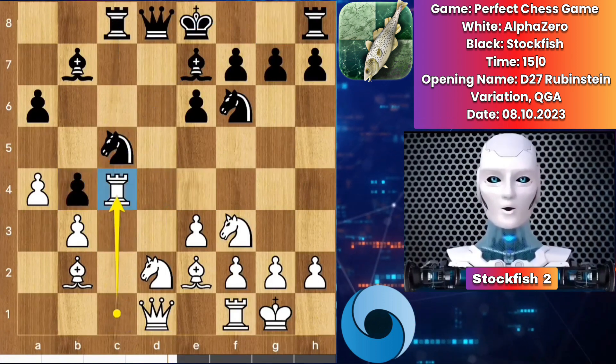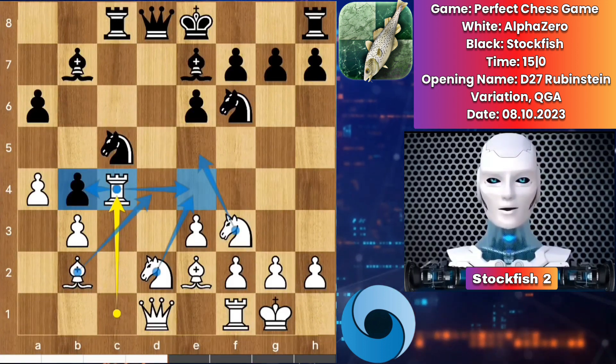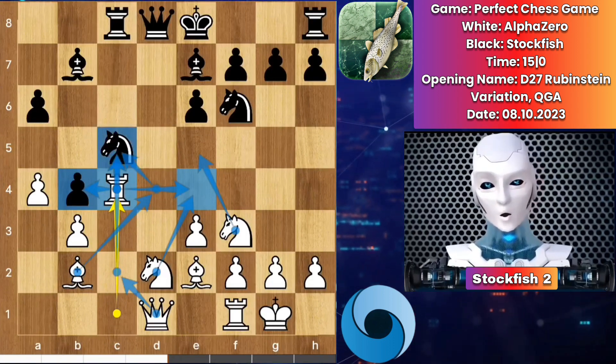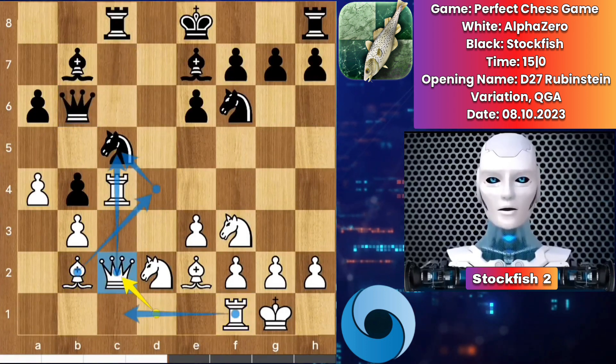Alpha played rook c4, protecting this square with the knight and targeting this. The further move is bishop here, knight here, knight e2, queen here pressuring on the knight. So queen comes to b6 protecting this. We have queen c2, he wants bishop g4, rook here creating pressure on the knight.